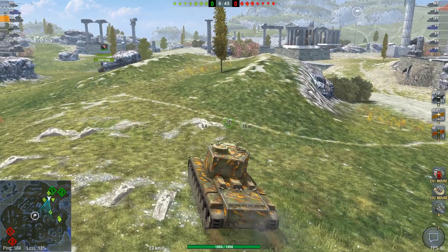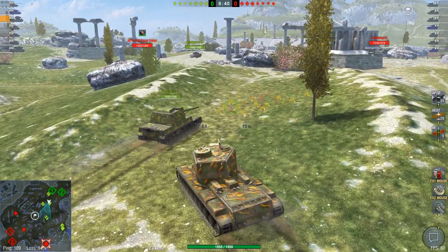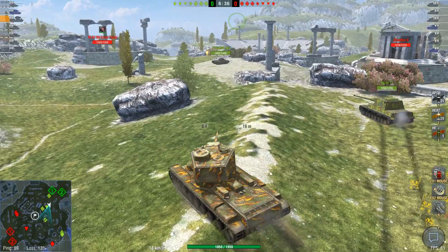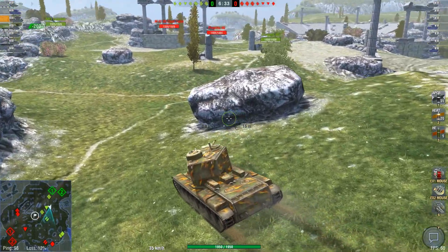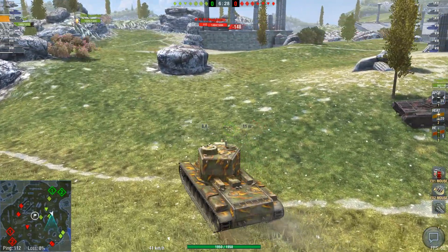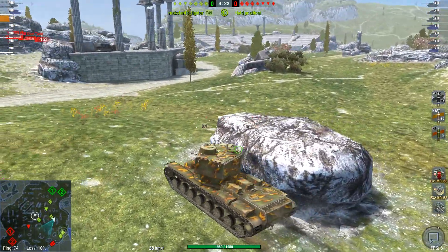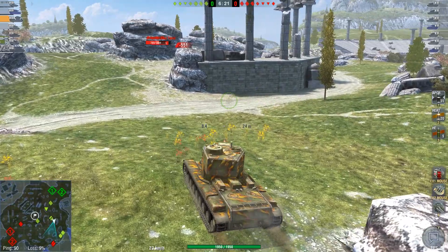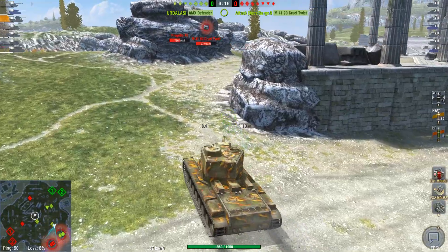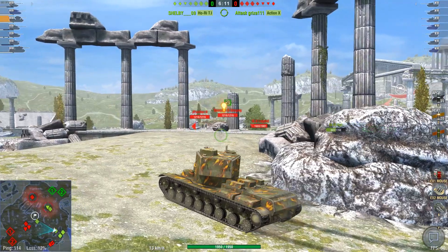The KV-5 is surprisingly mobile for a heavy that's like 103 tons or something like that, which actually makes it a super heavy. As you can see, 40 km/h now, which is quite fast — and the Maus can't do that, which is a bit weird. But then again, this is Stellinium propellant, it's almost like putting an engine into a tank that didn't exist when the tank was made. Anyway, let's go over here.